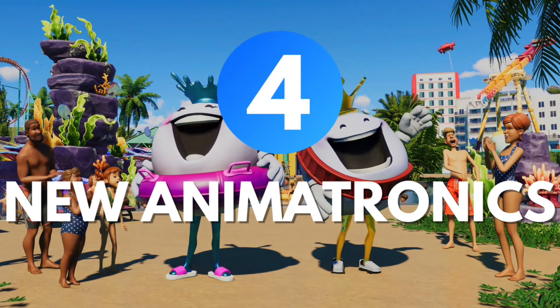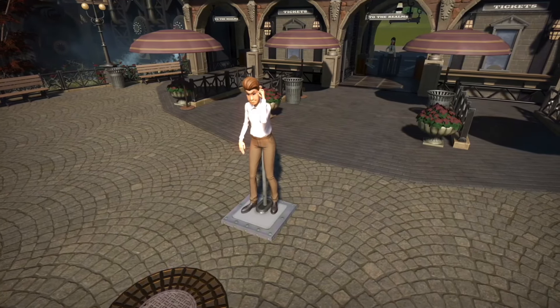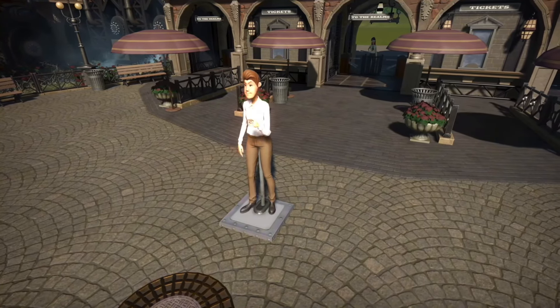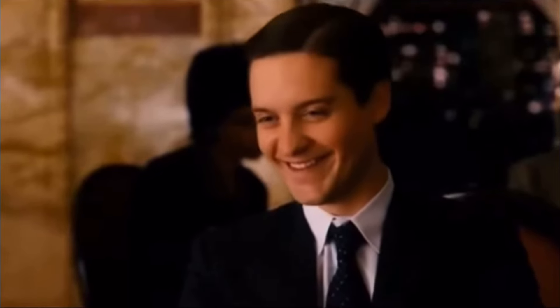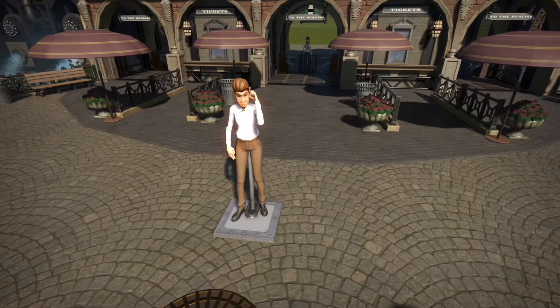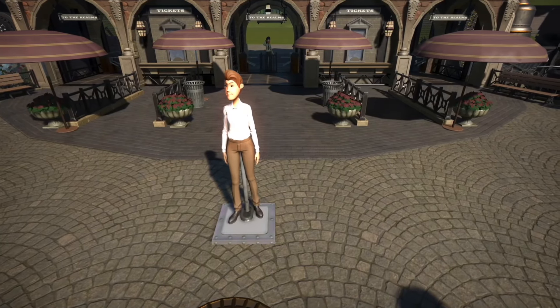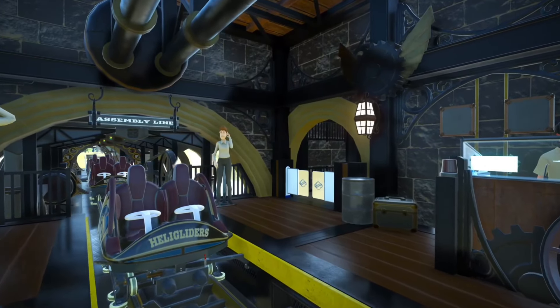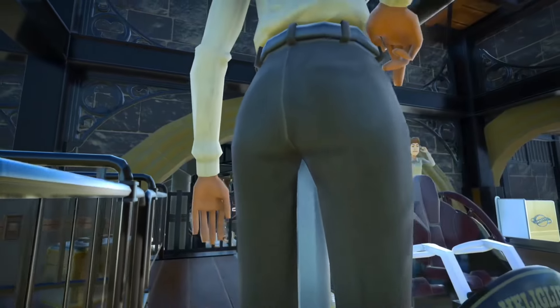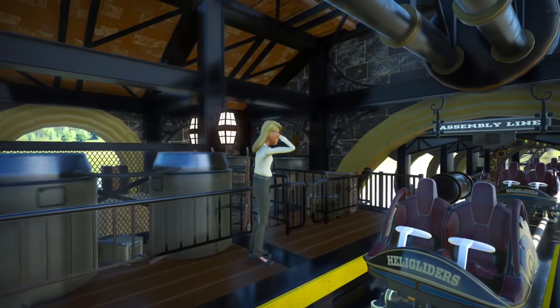Number four: new animatronics. It's no secret that animatronics, despite being a welcome addition to Planet Coaster, they all move like they have a stick up there — oh, that's because they literally do. Their limited movements make them really uninteresting except in very particular situations, so much so that I end up using animatronics to make additional staff members rather than use them for their intended purpose.